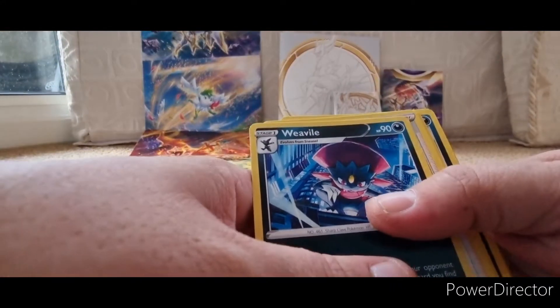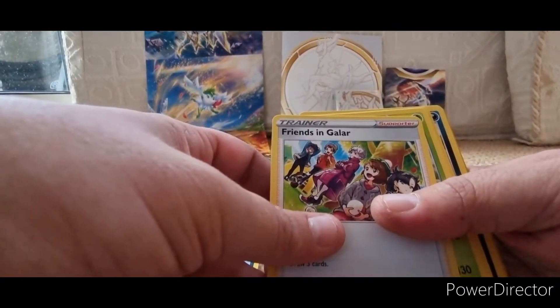Alright, so from that pack we've got Eevee and Galarian something.